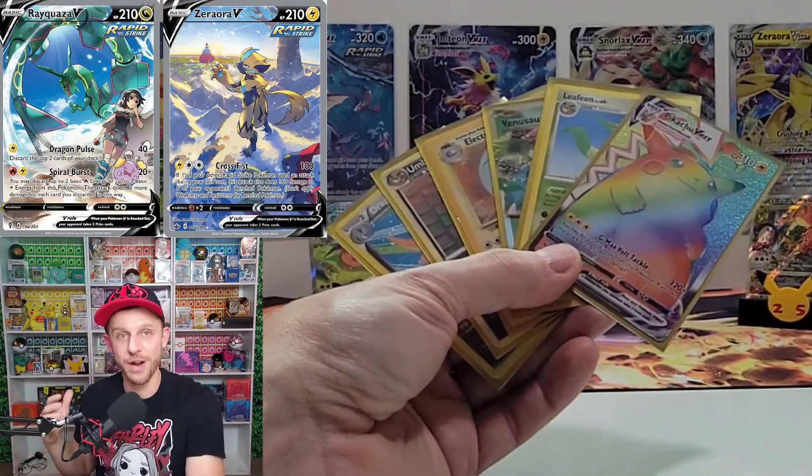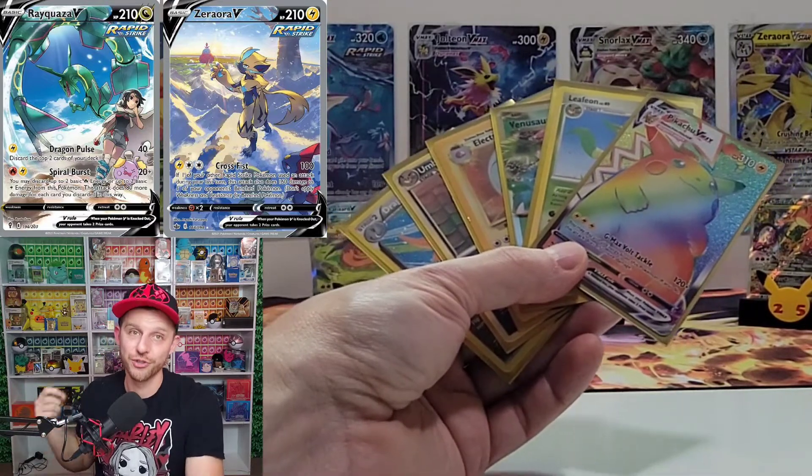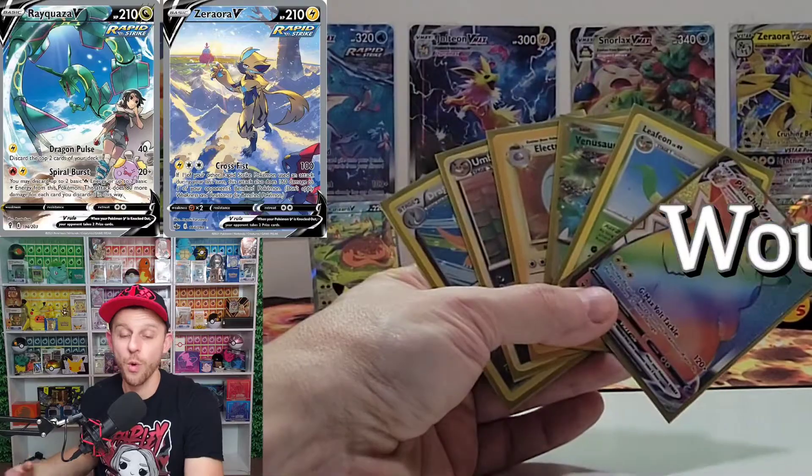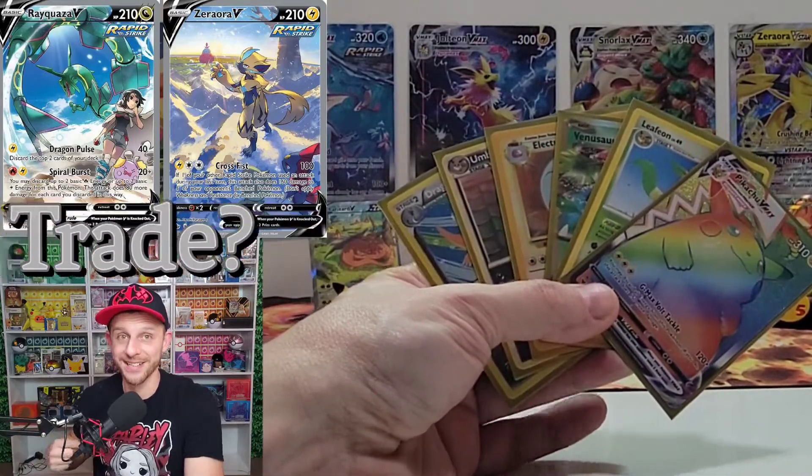These are the two cards that Carlos wanted: alternate artwork Rayquaza V from Evolving Skies, and Zoroark Aura alternate artwork. Guys, let me know in the comments — would you have done this trade?